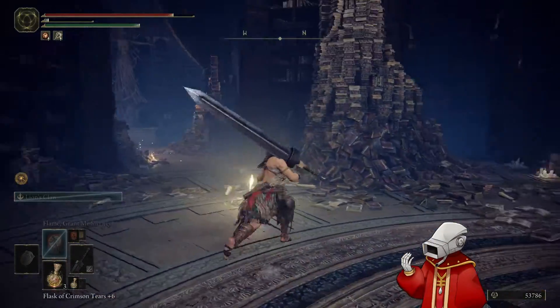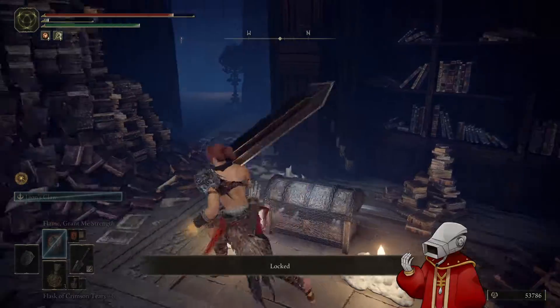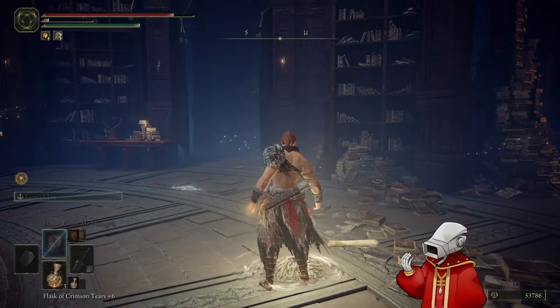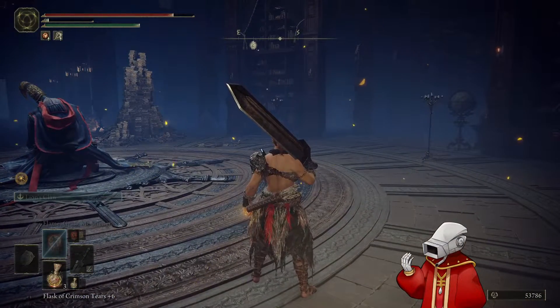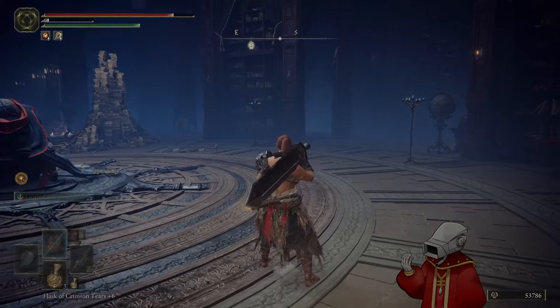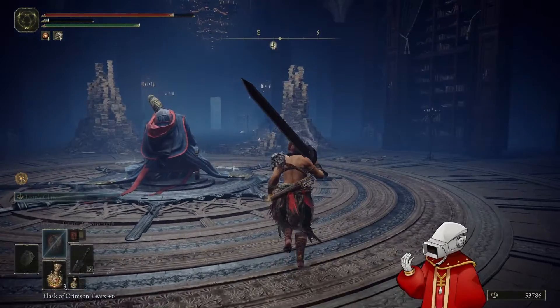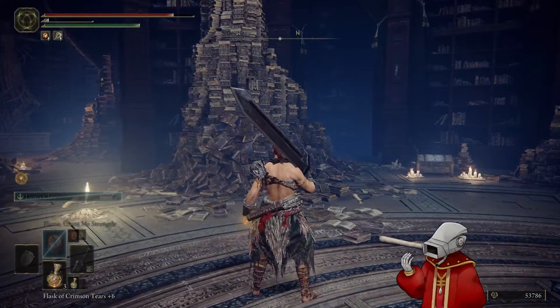So I'm going to rest at the grace here. Over here is a chest we can't open yet. I want to do a quick test and see exactly what my numbers are. I can't test it here because this is a non-combat zone. We will then fast travel back to the Debate Parlor — we can do that, not a big deal.